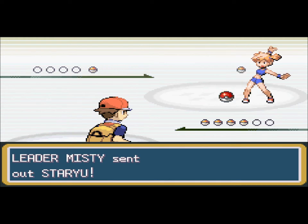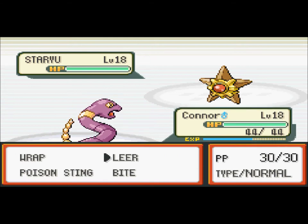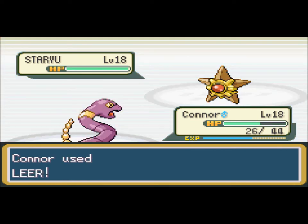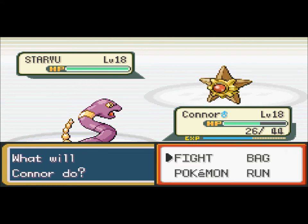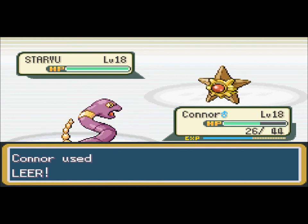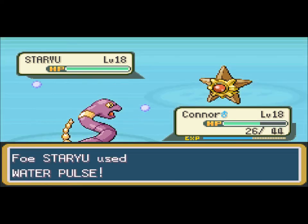She looks a lot different than what she does in the anime. Staryu. She has Staryu and Starmie — can you get some better Water-types? Come on, Misty. Anyways, it's the same level as me. I'm gonna go with Leer. That's not that bad — it did a decent chunk to me but it's not gonna kill me this hit. You're gonna use Harden — I already used Leer so it just goes down one notch regardless. I'm gonna go with Poison Sting, just to see if I can get it poisoned.